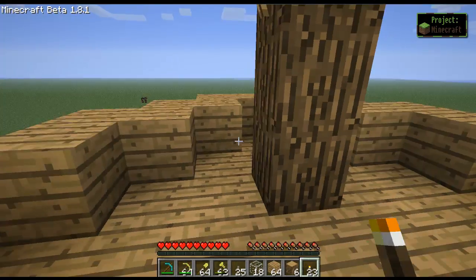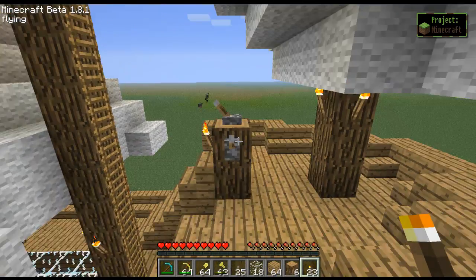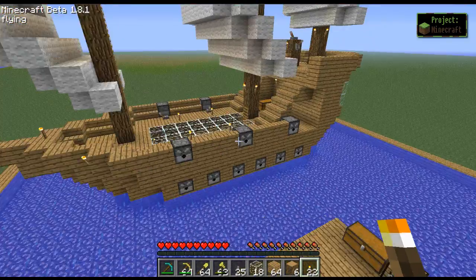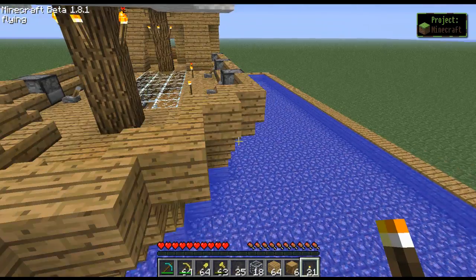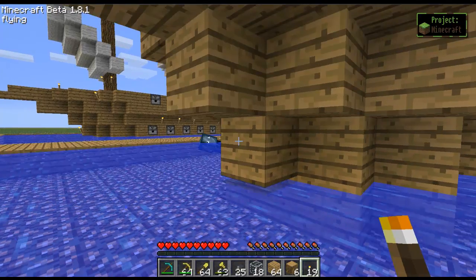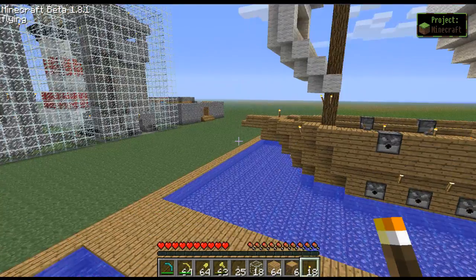I forgot to do the top of the railing here too — we'll have to come back to that. Let's finish the torches. We need one on the front, one on the side, so we stick it here and here, as well as one right here. That one looks a little ridiculous, so you can take that off if you want. This one is mainly just so it can light up the water and keep mobs away from spawning underneath where a large shadow might cast.